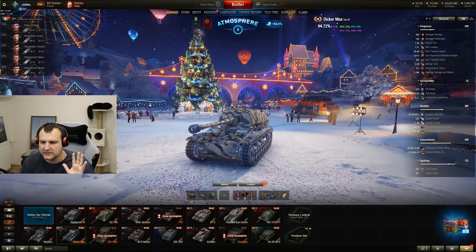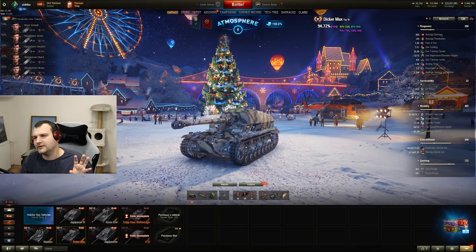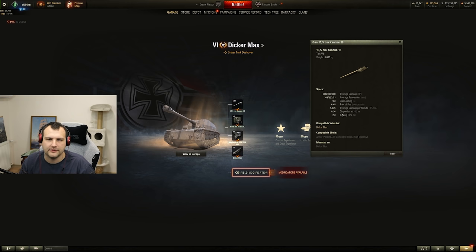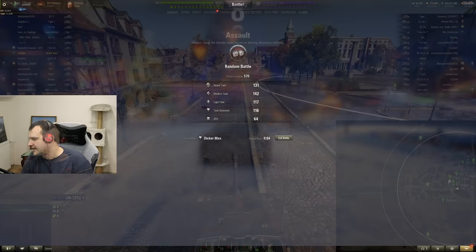What is the Dicker Max? It's a pretty interesting tank — kind of a sister of the Sturer Emil, looking similar, but the Sturer Emil is a bit taller and bigger. The highlight of the Dicker Max is obviously its gun: 300 alpha damage with extremely good accuracy, good gun depression, and decent DPM. We're going to go into the game and make this tank work — let's do this fellas.